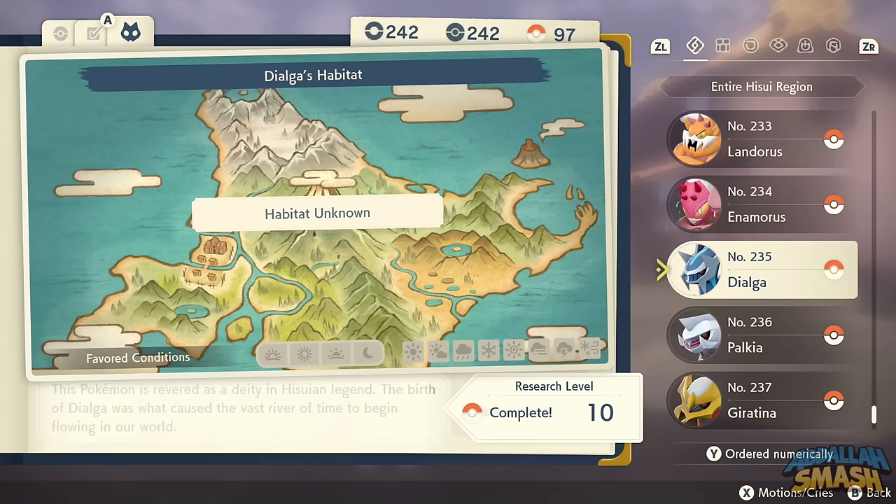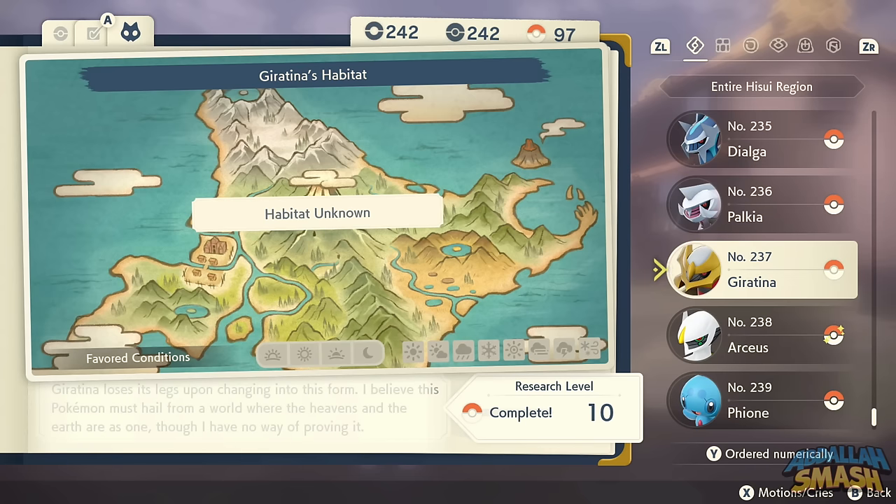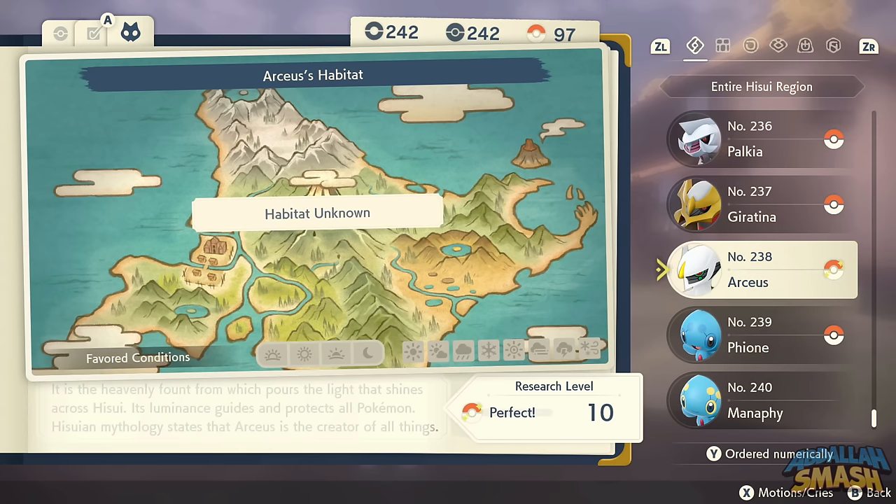Dialga and Palkia are part of the main story. Giratina is post-game — go to Turnback Cave in Cobalt Coastlands to find it. For Arceus, you need to collect every single one of the 241 Pokemon in the game — literally catch them, not just meet them. You don't need full research complete, just catch one of every Pokemon. Then go to the very top of the Temple of Sinnoh and beat the game.